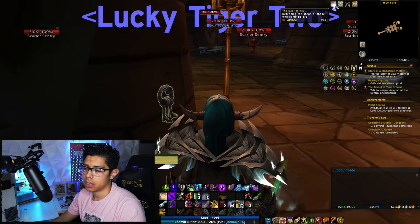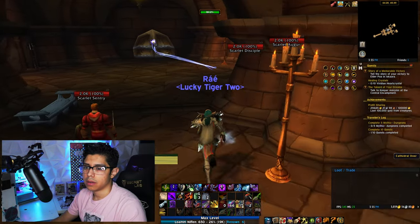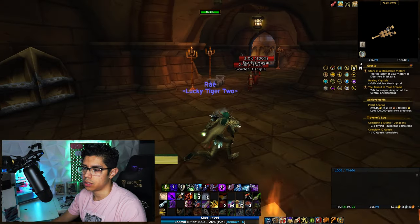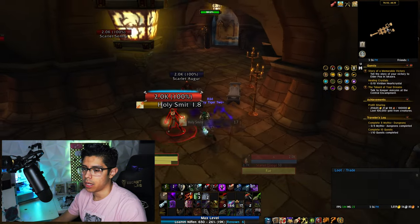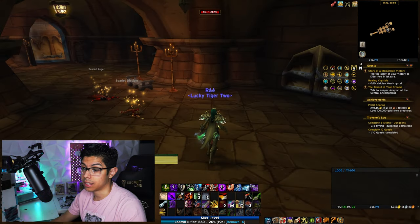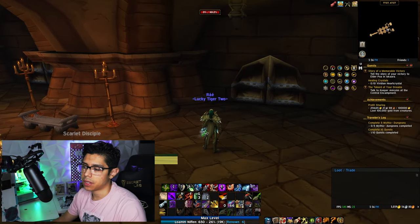You click on this little key ring and you have the buff — the Scarlet Key. You can open these two doors here, and you can also run these two other dungeons that were redesigned back in Mists of Pandaria. You can also run the classic vanilla versions. I absolutely love classic vanilla transmog runs and just having a lot of fun.